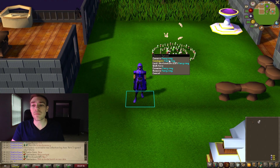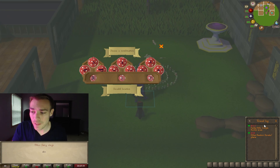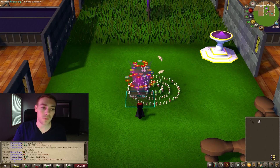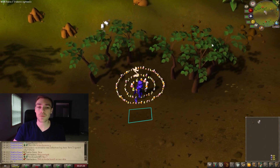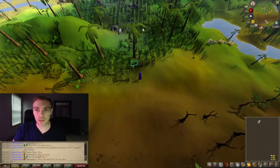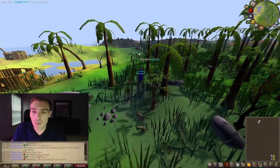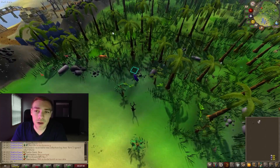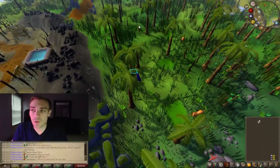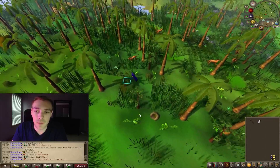I personally am going to use fairy ring AKS to get there. Remember, if you're using a fairy ring make sure you have your Dramen staff if you don't have the Lumbridge Elite Diaries done, otherwise you're going to have a bad time and have to go back to the bank. We're going to run directly south from the fairy ring and should be able to see them pretty quickly.